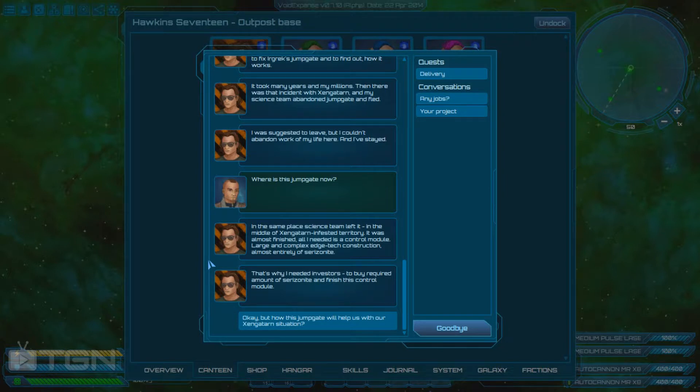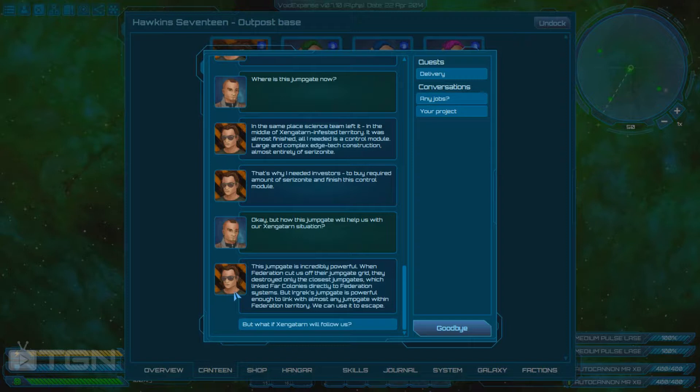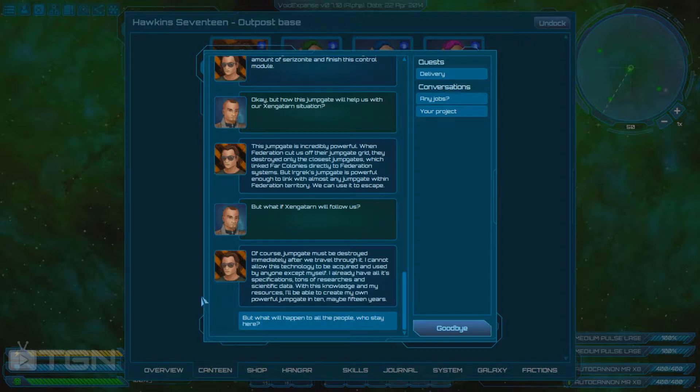The gemgate is in the same place the science team left it, in the middle of Gzengatarn-infested territory. It was almost finished — all I need is a control module, a large and complex construction made almost entirely of rare ore. That's why I need investors. When the Federation cut the gemgate grid, they destroyed only the closest gemgate linking the colonies to Federation space. But the EUGREC gemgate is powerful enough to link with almost any gemgate within Federation territory — we can use it to escape. The gemgate must be destroyed immediately after we travel through it. I cannot allow this technology to be acquired by anyone except myself. I already have all its specifications, research, and scientific data. With this knowledge I'll be able to create my own powerful gemgate in 10, maybe 15 years. But what about the people who stay here? I am not responsible for the fate of others, only my own and my main goal — I cannot save everyone.